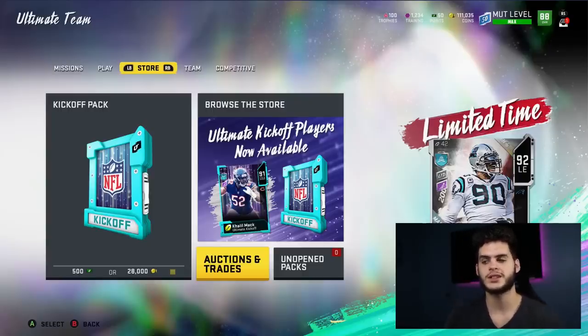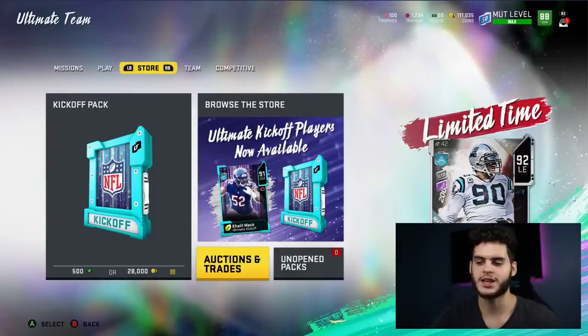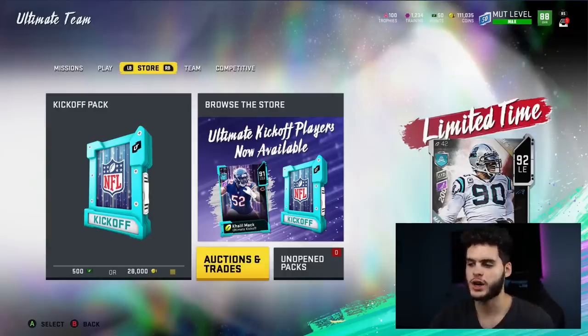It did come with one decent thing, though the only reason I gave this promo decent credit is that there are only a few good options within it. Pretty much the way this promo went: they dropped four masters — Khalil Mack, DeAndre Hopkins, Richard Sherman, and Aaron Rodgers. The rest of the cards are all 83 overalls. They dropped 32 83-overall players, one from each team.